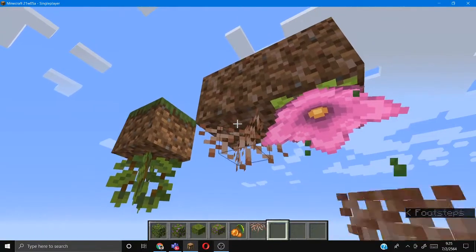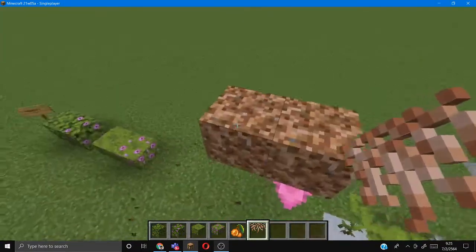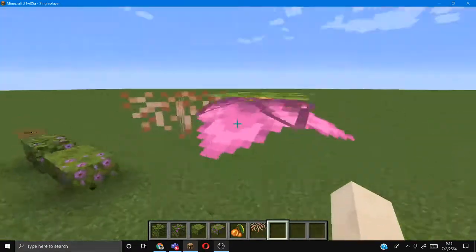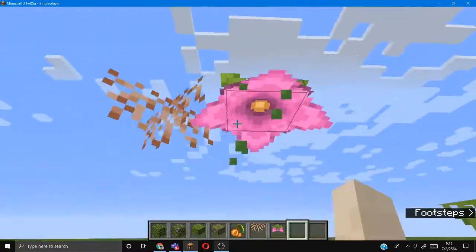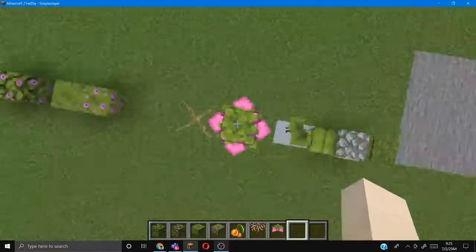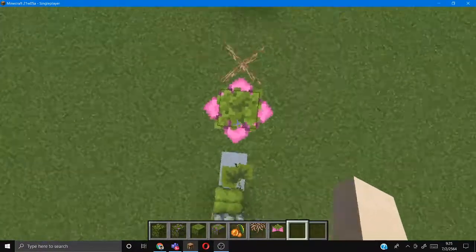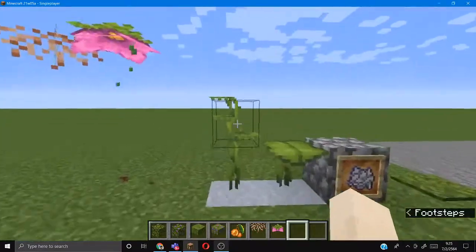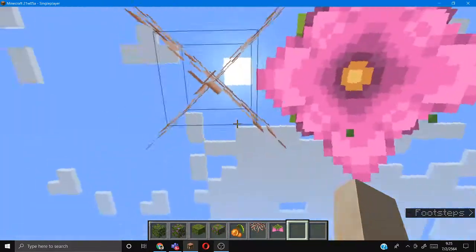Right here is some hanging roots. If you break this, it's floating. And this spore blossom — it's got these green slimy particles, but they can be floating and you can go past it. It will restore to control the particles.